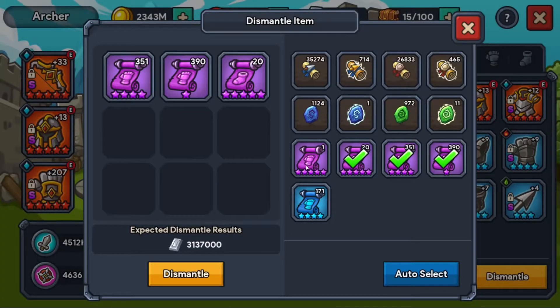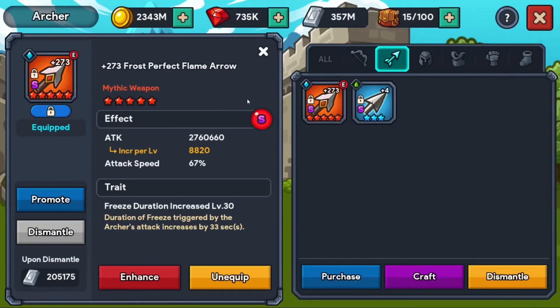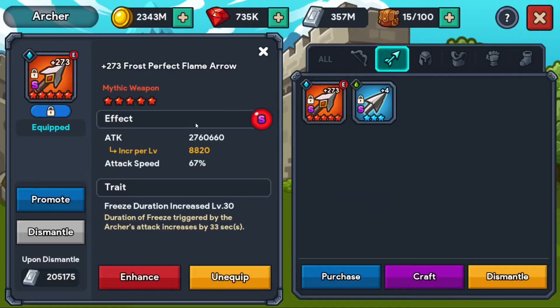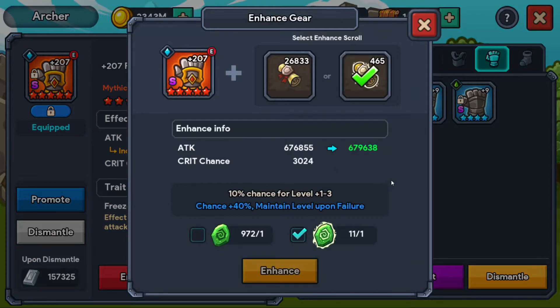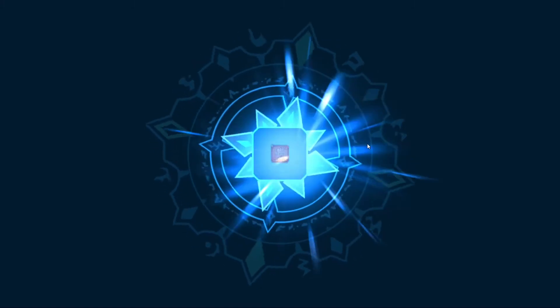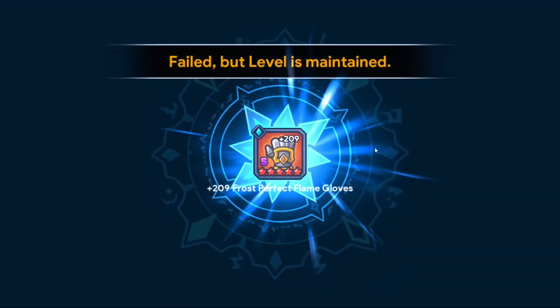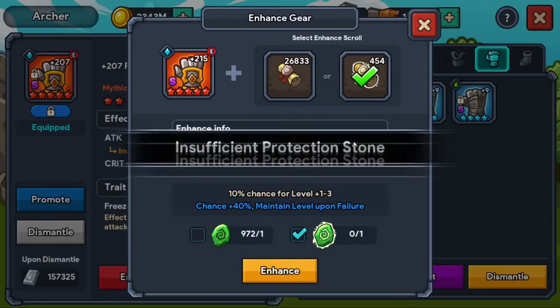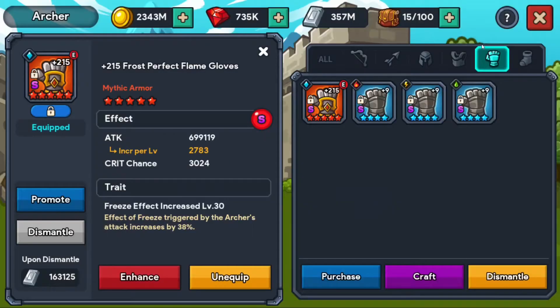We need to do some strategic stuff: upgrades and runes. That was a dud. Let's see how the gloves come along. It looks like we're in for a string of bad luck. Plus seven — that's pretty good. I really wish we could skip the animation, but there we go. We got plus eight — that's actually pretty damn good out of 11 stones, honestly.